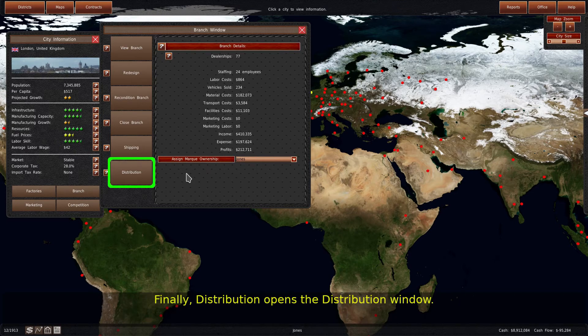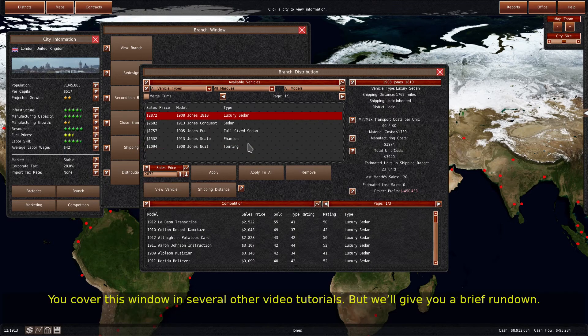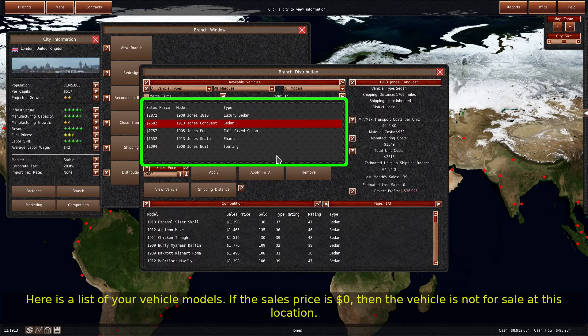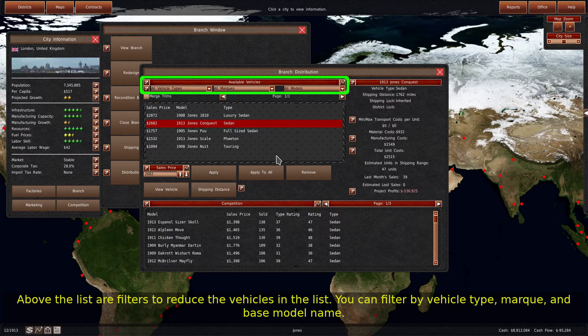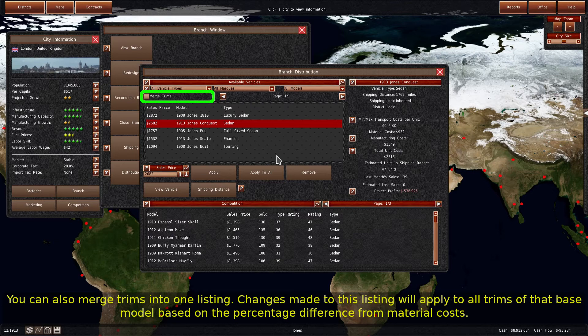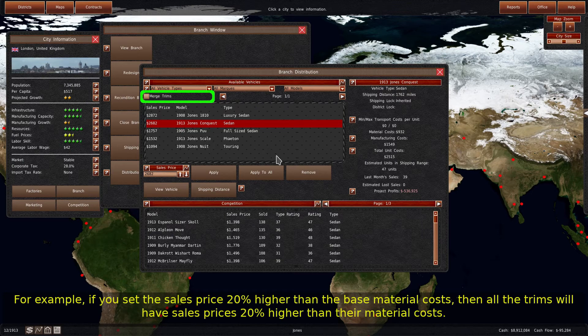Finally, Distribution opens the Distribution window. You cover this window in several other video tutorials, but we'll give you a brief rundown. Here is a list of your vehicle models. If the sales price is $0, then the vehicle is not for sale at this location. Above the list are filters to reduce the vehicles in the list. You can filter by vehicle type, mark, and base model name. You can also merge trims into one listing. Changes made to this listing will apply to all trims of that base model based on the percentage difference from material costs. For example, if you set the sales price 20% higher than the base material costs, then all the trims will have sales prices 20% higher than their material costs.